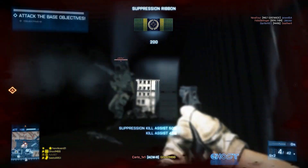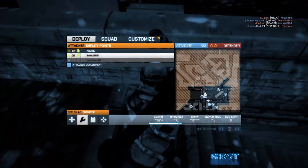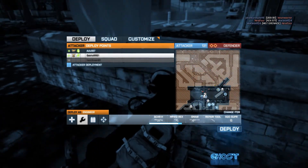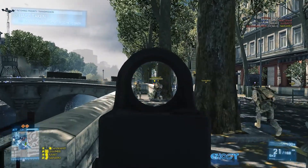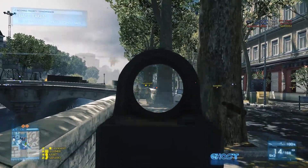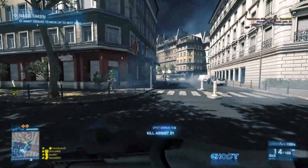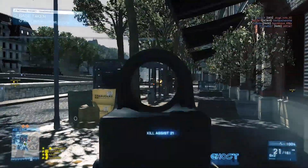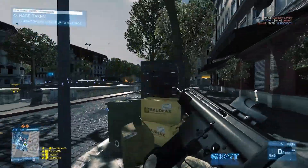We get another arm off on the objective. I died, got revived, died again — that's just how it is in Rush sometimes. You have to take one for the team; if you can put yourself between the enemy and them disarming the objective, that's what you've got to do, even if it means dying. The ultimate objective is to take out the MCOMs, and sometimes you just have to take one for the team. We got both MCOMs pretty easily.